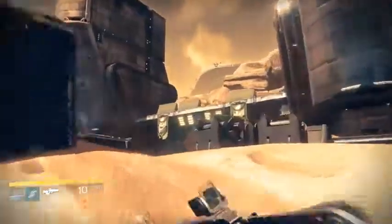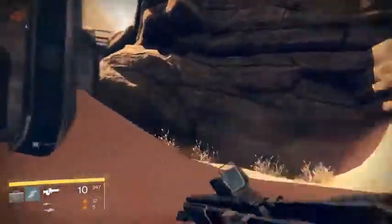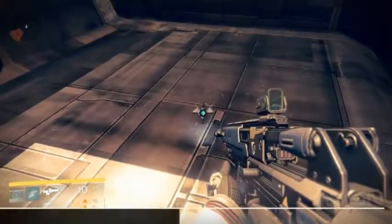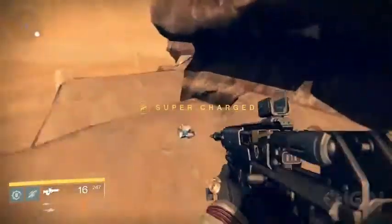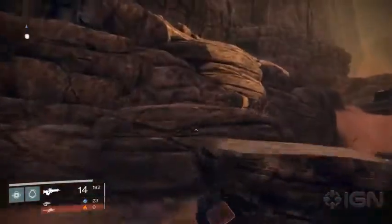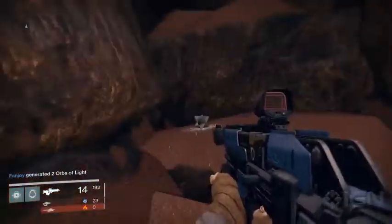Next up, when you get to the big set of buildings in the Scab Lands area, head underneath the walkway with yellow lights and turn to the left. There's a ghost sitting on a flat metal area behind the wall. From here, there are two you can pick up in the Valley of Kings. One is lying on the side of the central path, while the other requires you to get atop an outpost building. Once you're on top of it, jump across to the rocky outcropping to grab the other ghost.